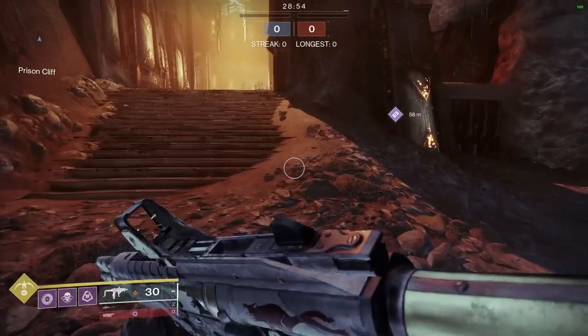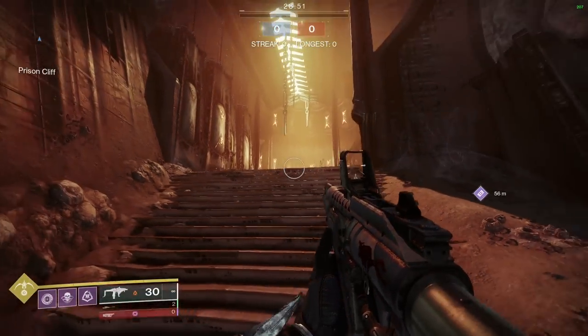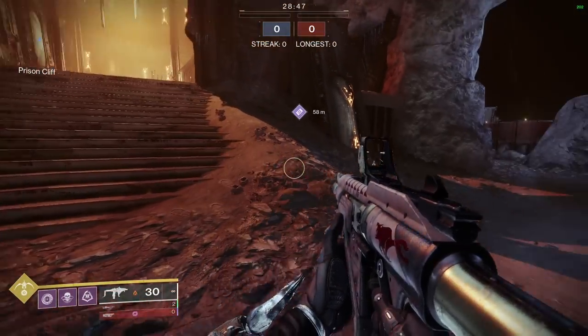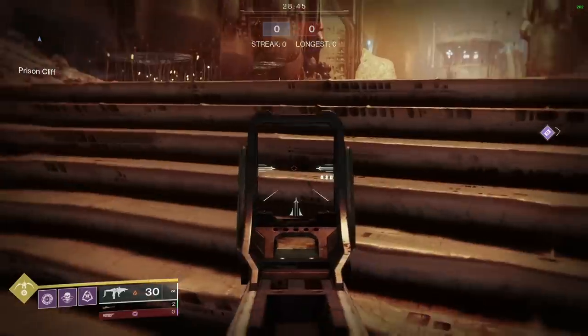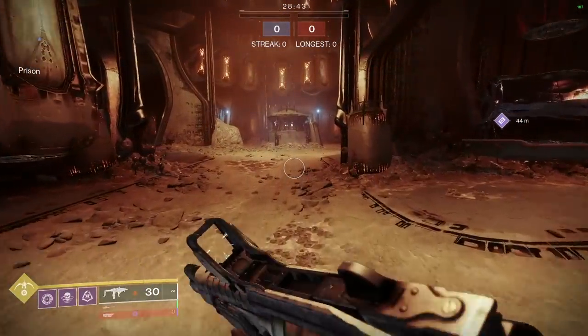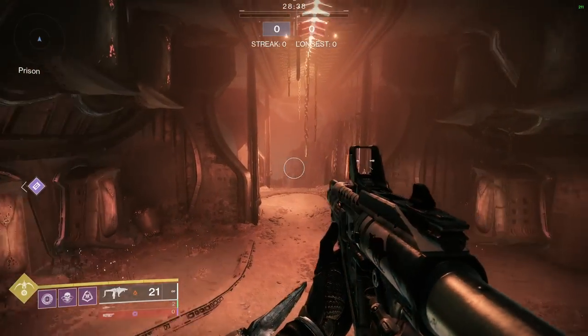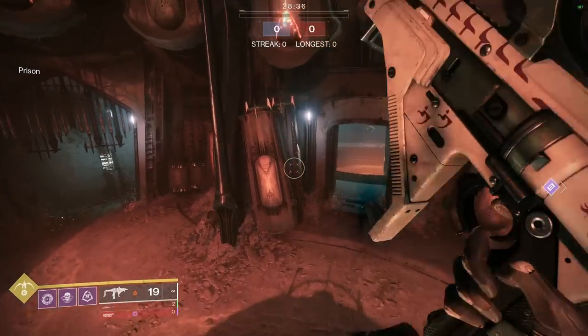Let's start with generic callouts on this map. I call this the red side, even though it's an orangish tint. This is Prison Cliff Start, but I would just say Red Stair initial. This is Lamp. This hallway right here, since it's on the side of Red, is Red Hall.